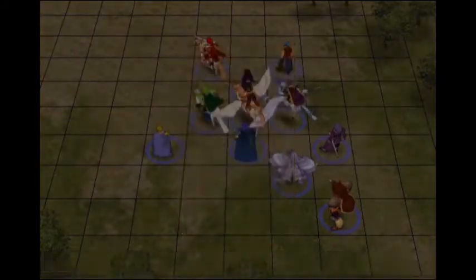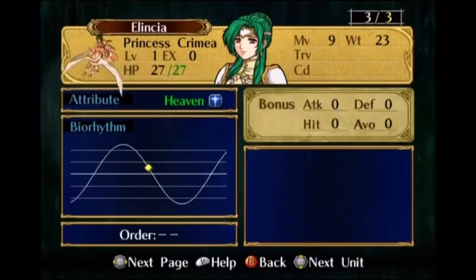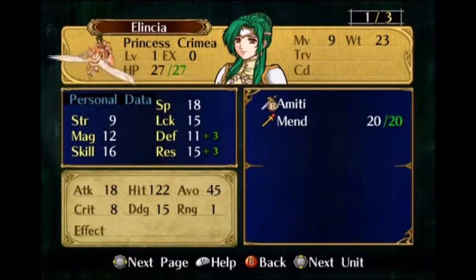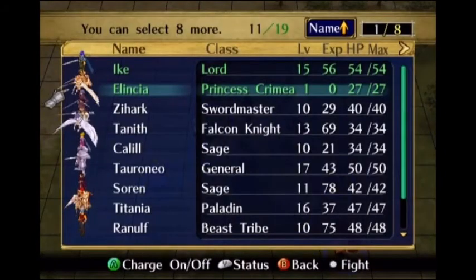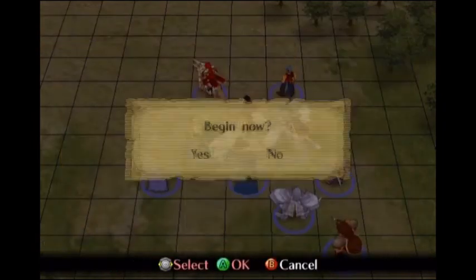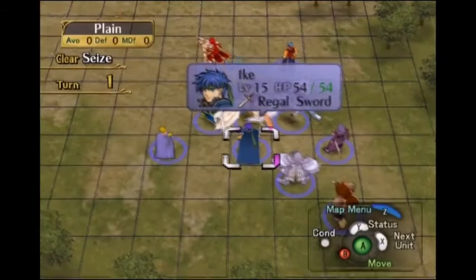Princess Alencia - we can't kick her out of the party. She's level 1. She's got some good defense and good resistance, but single-digit strength. She's not going to be good at fighting at all. I'm supposed to have 19 units at this point in the game, and I've got 11. Not a whole lot of fighters here.